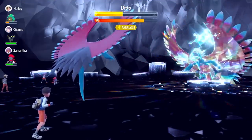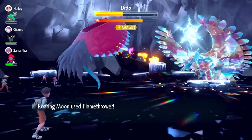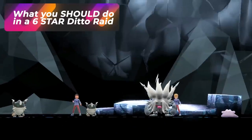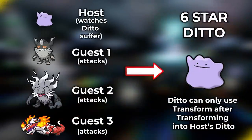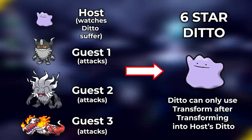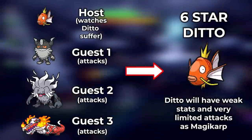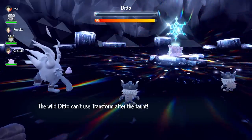I also noticed in random online Tera raids that in 5-star and 6-star Ditto raids, people were playing very powerful Pokémon as the host for no reason, making the fights complicated. All you have to do is walk in with the weakest Pokémon you have — a Magikarp, or even a Ditto itself. The correct strategy is for the host to bring a Ditto or a very weak Pokémon so the enemy Ditto just uses Transform, while the rest of the team barrages it.